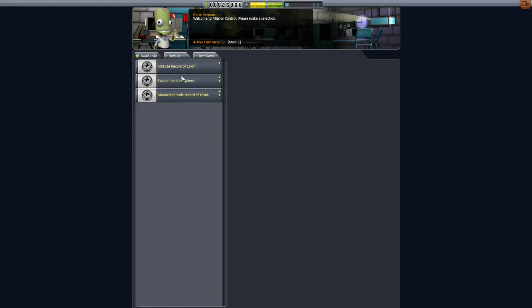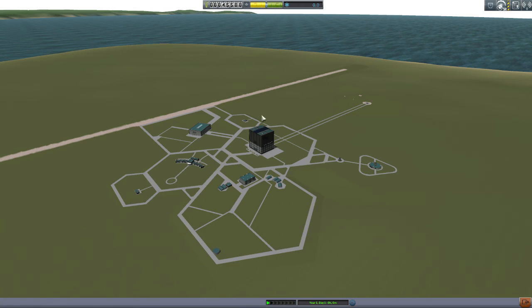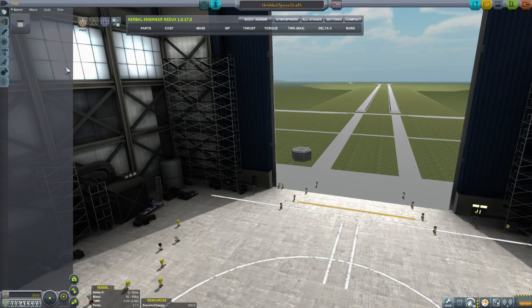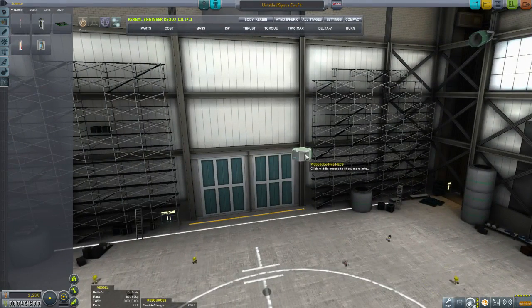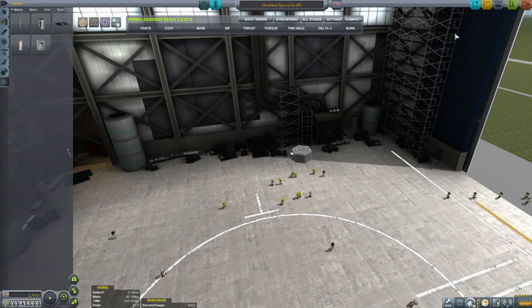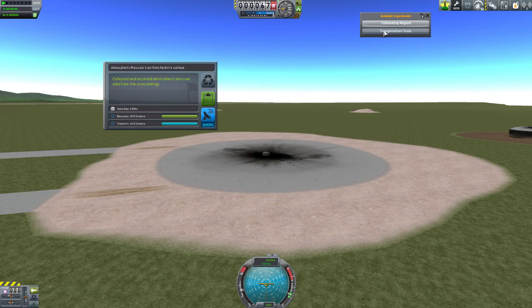Excellent. Got an altitude record contract of 18,000. We'll take the escape atmosphere as well just in case we go far enough. For the first contract we're just going to use the Probodobodyne — that's all we have. We're going to add a barometer and temperature scan because that's all you have to start with. Science Alert tells us we can do atmospheric pressure, telemetry reports, and the temperature scan.